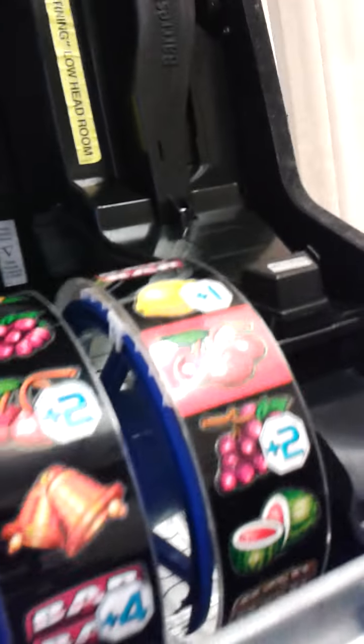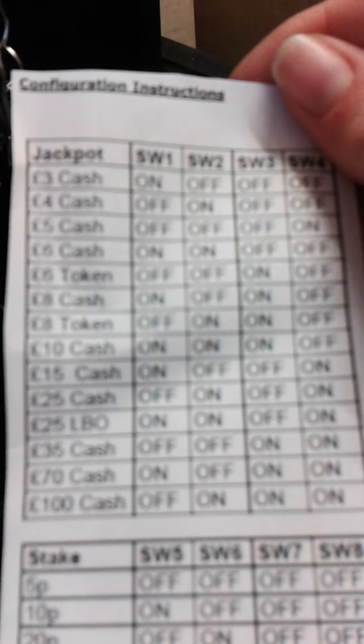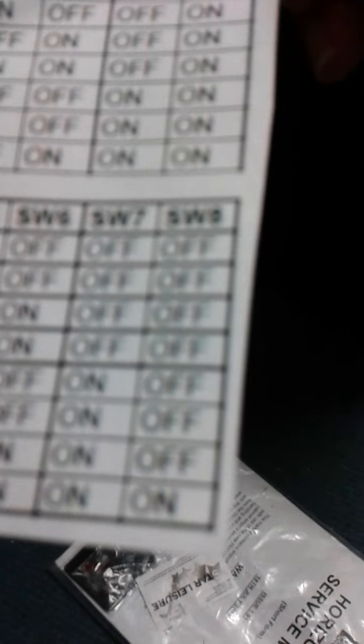The prize and jackpot keys handle every single config for all machines, making it much easier than the default keys. The default keys that came with the game are a 78% key and a jackpot key. The prize and jackpot key chart shows jackpot options from 3 pounds tokens up to 100 pounds cash, along with stake options and all dip switch settings.